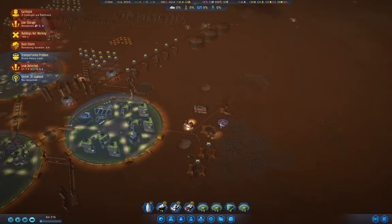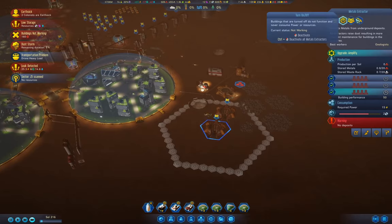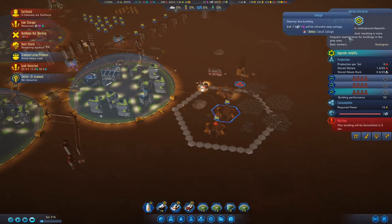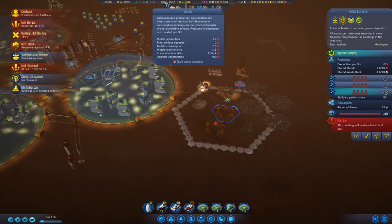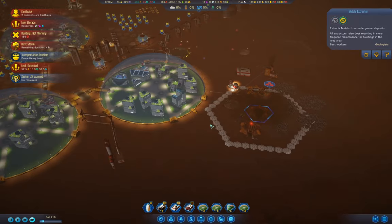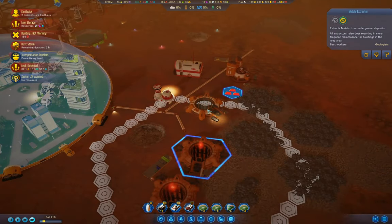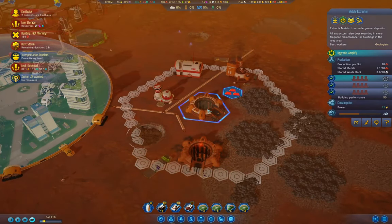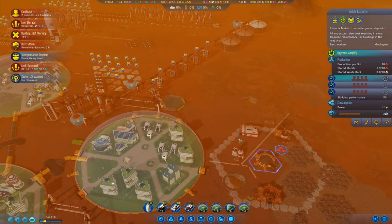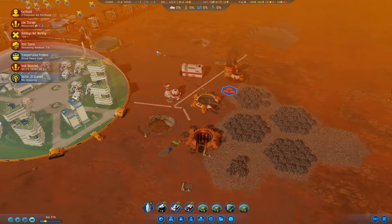Okay, it's this one - no deposits. We can get rid of that. This one here is still fine. How's this one? That deposit's almost out as well.